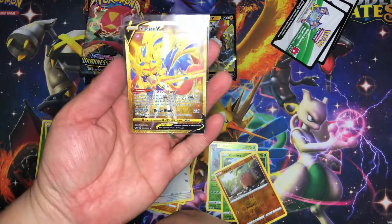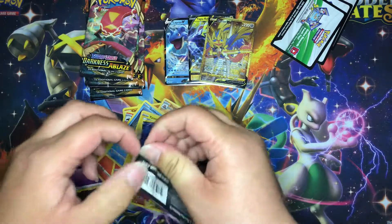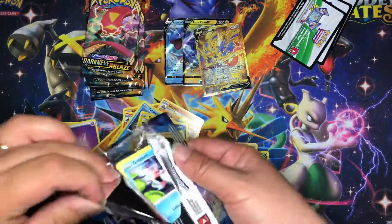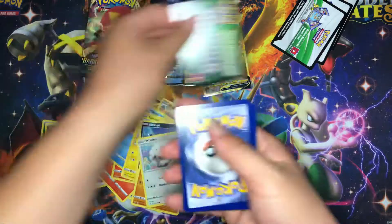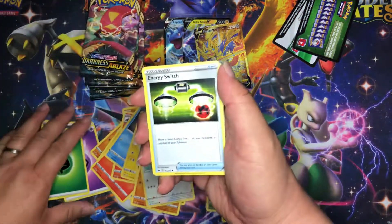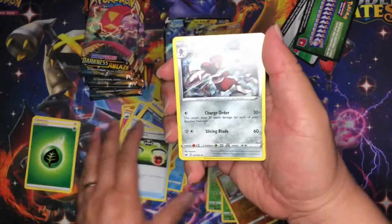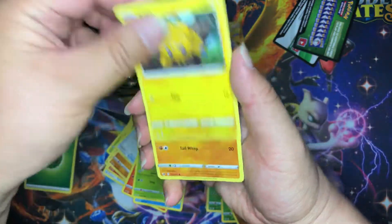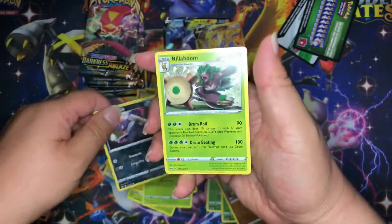So anybody knows — this is the chase card from Sword and Shield base set. My buddy David just last week actually pulled the Zamazenta gold card, so we have both cards now. We're both — I'm going to be sending in a PSA submission, and he wanted me to send in his Zamazenta V, and I'll be sending in mine. Fish, Sharpedo, Salazzle, Goldeen, Roselia, Joltik, Silicobra, Liptounge, Crobat, Gunk, and our rare is Rillaboom.